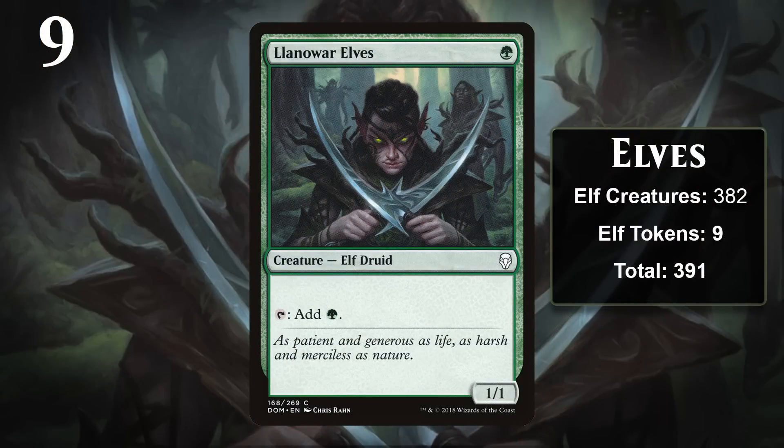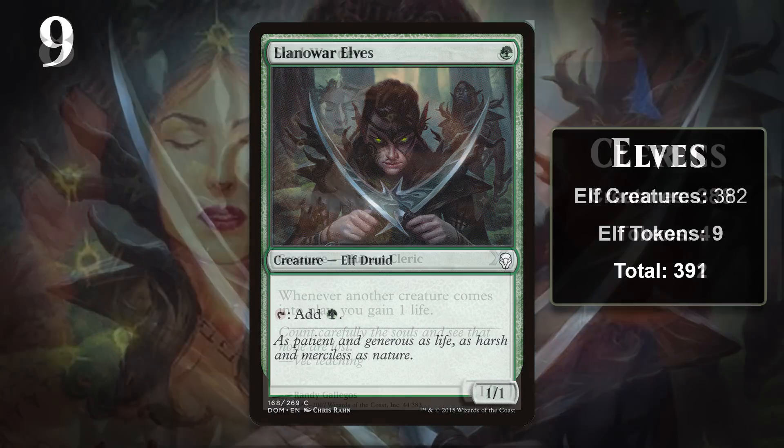At number nine is another characteristic race: Elves, who are the characteristic race for green. Elves are usually small, low-costed creatures with an aptitude especially for creating mana. Over the years, the Elf creature type has received a great deal of tribal support, with Elf tribal being a major theme in blocks like Onslaught and Lorwyn. Tribal Elf decks have been competitive for much of the game's history.